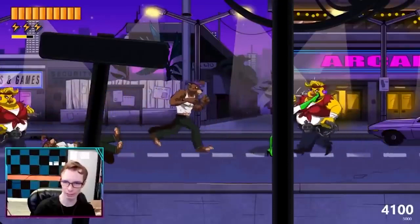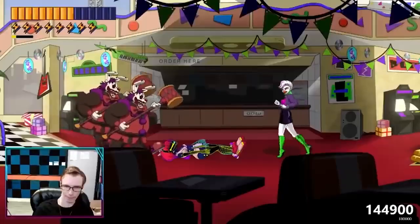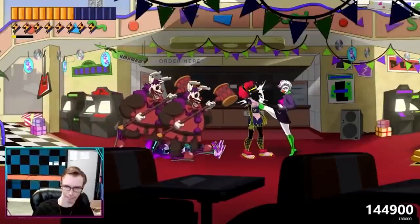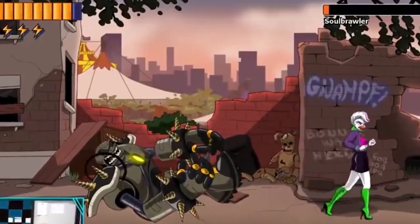The recently released FNAF spin-off game FNAF Security Breach Fury's Rage has you fight as one of the four Security Breach animatronics against a slew of enemies. These enemies include the clown Springtrap skin from FNAF AR's Dark Carnival event. Clown Springtrap gets introduced in the second level, and while scrolling through the streets, whenever the background isn't blocked by buildings, you can see the top of a tent — no doubt meant to be the carnival.